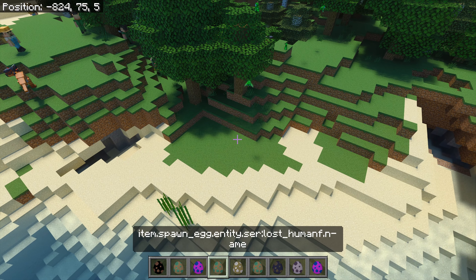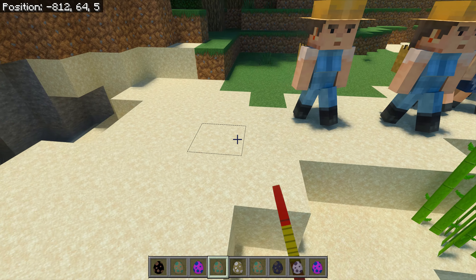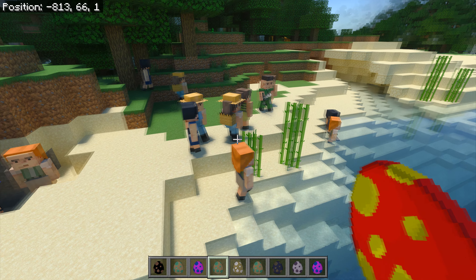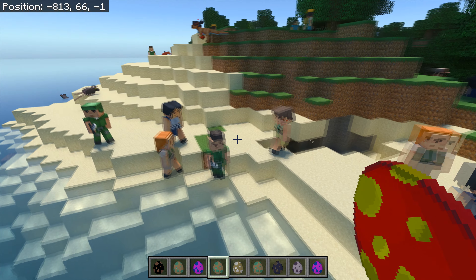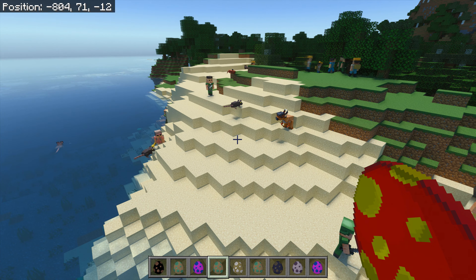All the animals attack each other. Koalas! They've got all sorts of special animations and stuff. As you can see there, it hops onto a tree. That is very impressive. That must be one of the cutest creatures in this add-on.